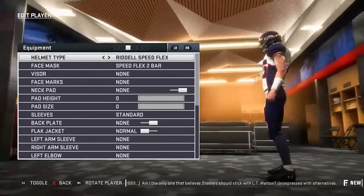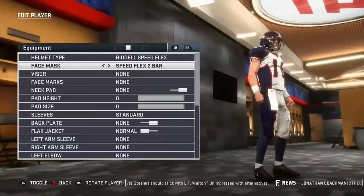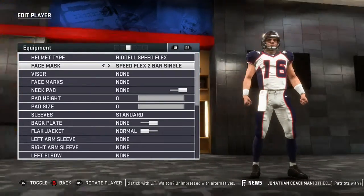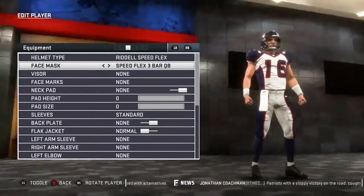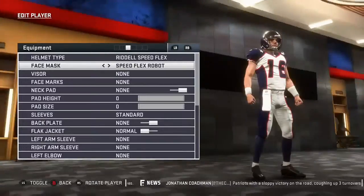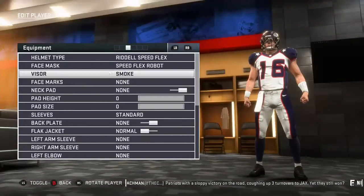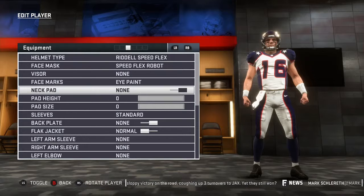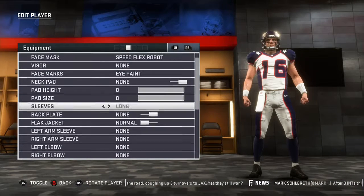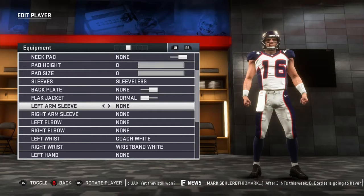For equipment, the Riddell P-Flex is definitely my favorite helmet in the NFL. A lot of quarterbacks wear this helmet, so I want to wear it because I think it's cool. The flex robot, no visor — actually the visor does look cool, like a beast quarterback, but I'm not gonna go with that. For face marks, I'll go with the bolt, nose tape, and eye paint — actually just the eye paint. No neck pad, small pad height, and going sleeveless — that's my favorite.